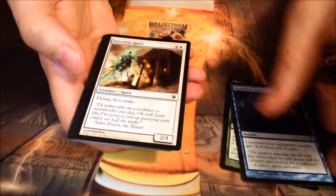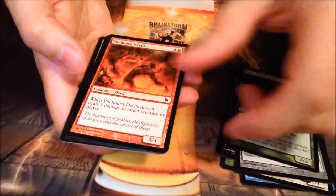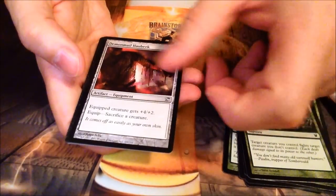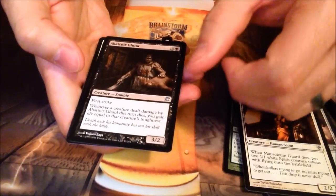Flipping through the commons: Traveler's Amulet — standard legal. Prey Upon — also standard legal, I believe. Demon's Mail — hold, brick is first common. Mausoleum Guard, Abattoir Ghoul.